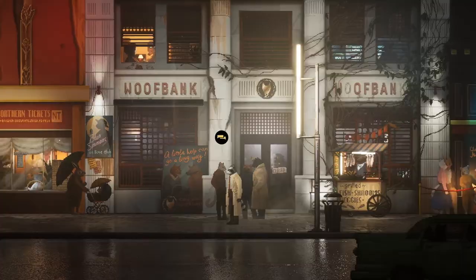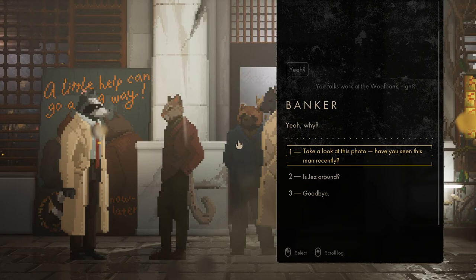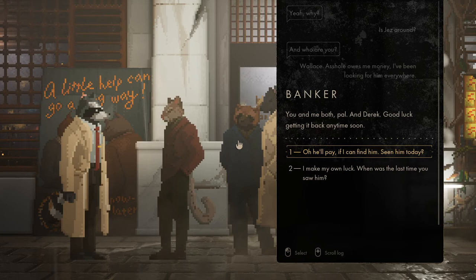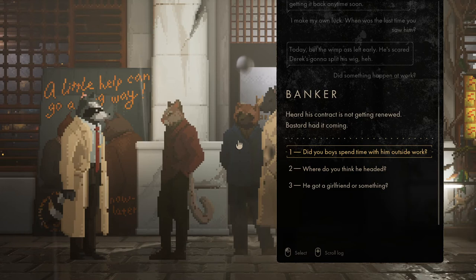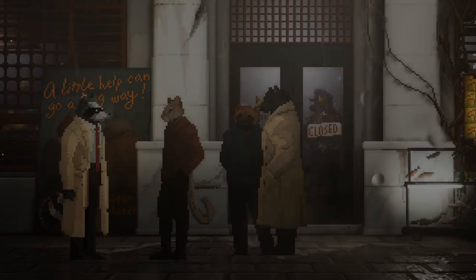There's a banker here. 'You folks work at the Woof Bank, right?' Yeah, why? 'Is Jez around?' And who are you? 'Wallace — been looking everywhere for him.' 'You and me both, pal, and Derek. Good luck getting it back anytime soon.' When was the last time you saw him? 'Today, but the wimp left early — he's scared Derek's gonna split his wig.' Did something happen? 'Heard his contract is not getting renewed. Bastard had it coming.' Did you boys spend time with him outside work? 'Yeah, we used to have a blast at the Bite every Thursday until he turned into a needy leech.' I wonder if he's there now then. 'How the fuck would I know? Now skedaddle!' All right, fine — screw you. Guess we're going to the Bite.